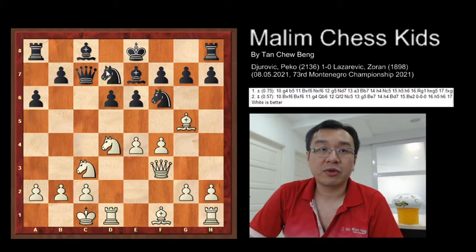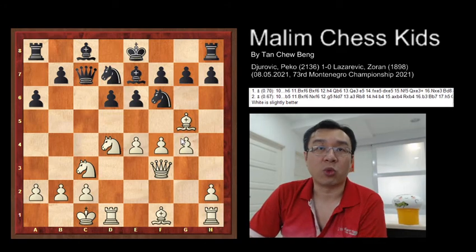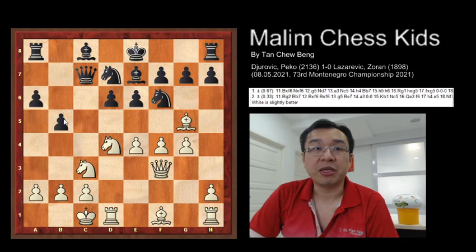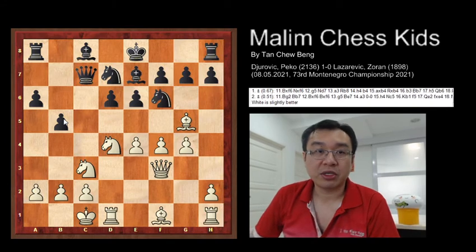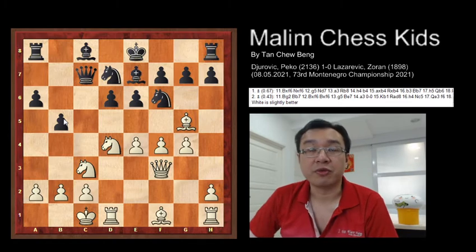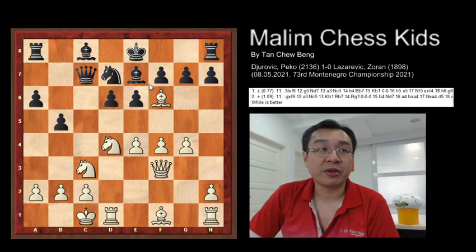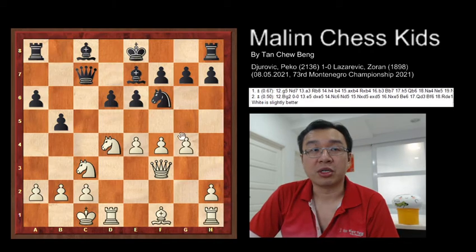White plays the very nice move g4, launching a kingside attack. Black responds with b5, and in this position white is steadily better after move 10. The game continues with a pawn capturing the knight, the knight recapturing.